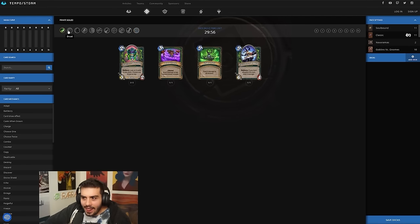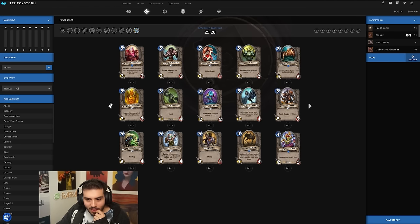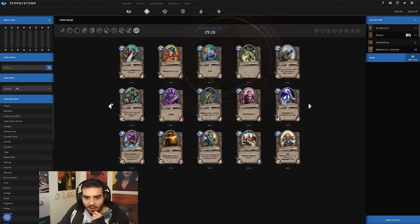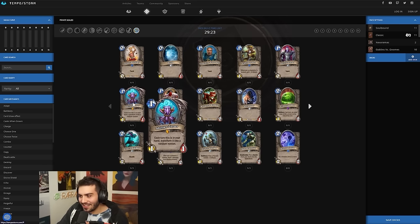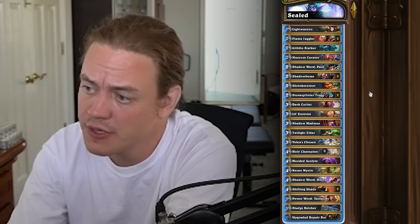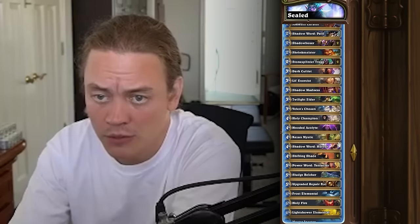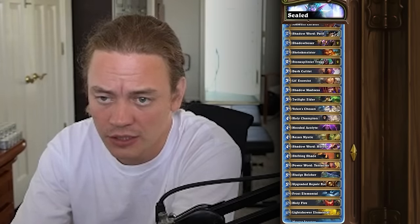Murloc Tidehunter — overall we didn't get that many good cards, if I'm being honest. Let's see what we can make here. Oh, some of these are so garbage. One of them has to be C'Thun because C'Thun's just on his own a win condition. I ended up with some okay stuff. I think my Priest deck is the weakest — I hope it's not conquest because I'm actually kind of worried about getting a win with this one. The other two feel strong.